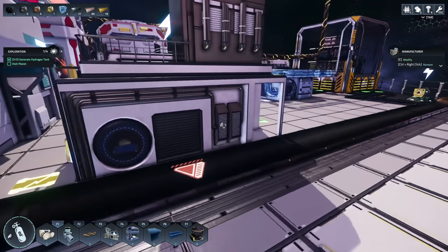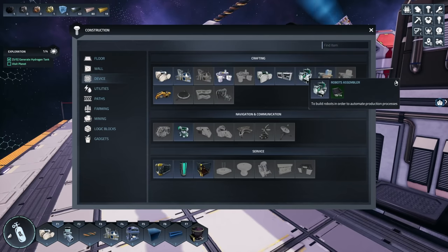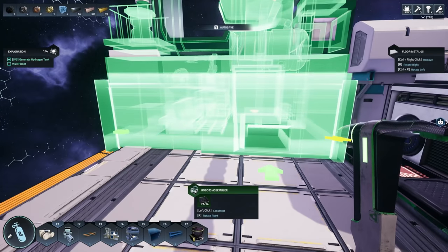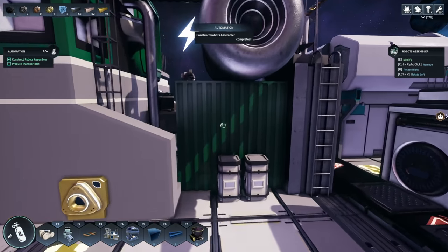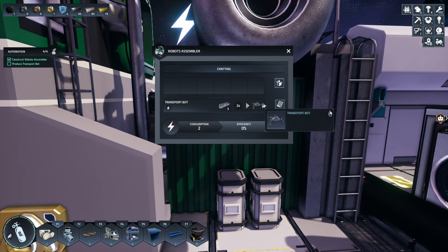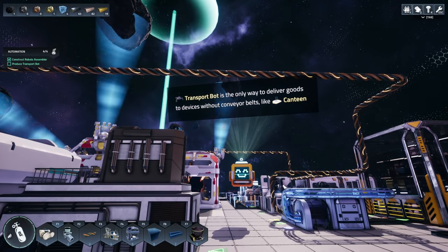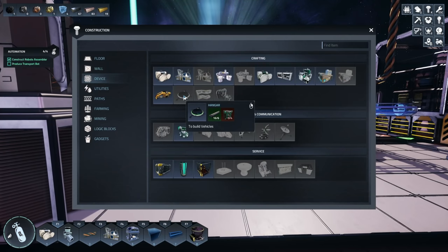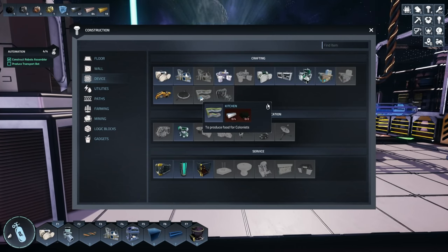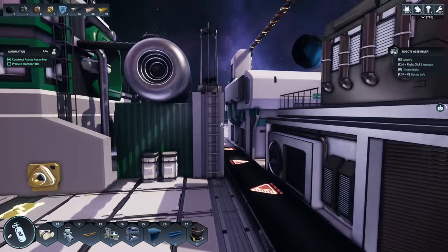Let's grab some iron, throw all of those in there - that's going to make more plates and then we should be able to make our robot assembler. Robot assembler - oh my gosh, this thing is huge. Output is right there. What does this do? A transport bot - three electronic parts for a transport bot. Transport is the only way to deliver goods to devices without conveyor belts, like the canteen. So there are items that don't have conveyor belt ports - like the kitchen probably doesn't have one. Canteen: place where astronauts can take food. Okay, I don't really need robots yet though.